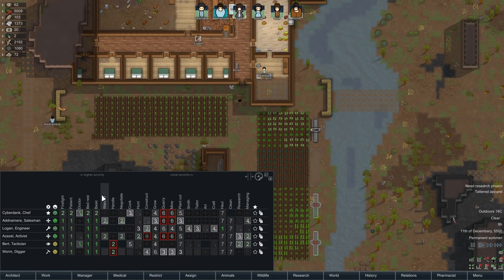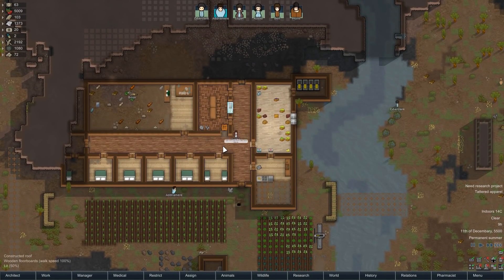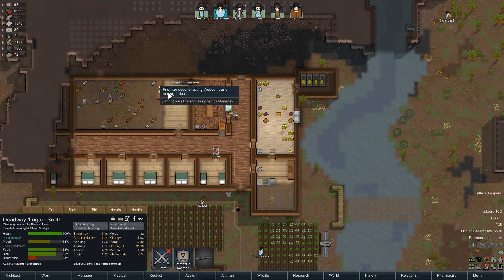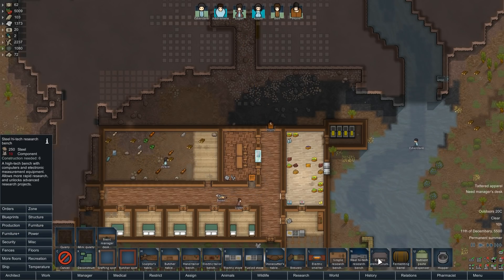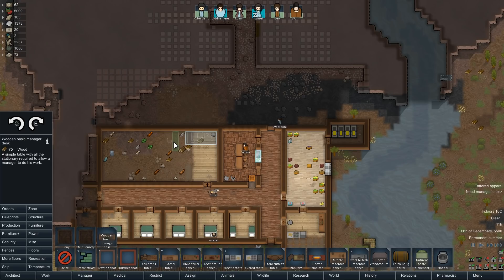I don't know what Logan's been up to. Oh, Logan still has the haul job — well, that's silly. We need stuff built now, so we need to get Logan back. That was my fault; I think I left Logan working on some other projects. Can you please deconstruct these two items? Then we'll go ahead and drop a new high-tech research station right there, and we'll also replace the manager desk over here.